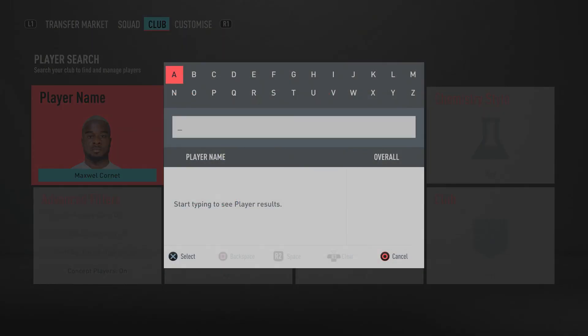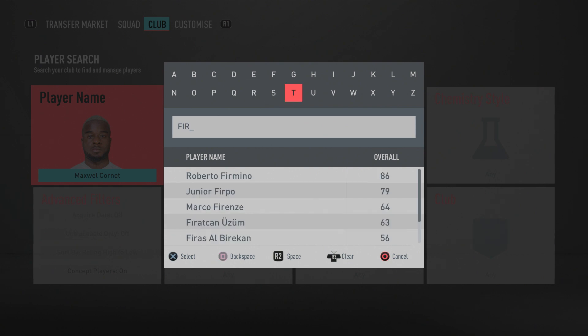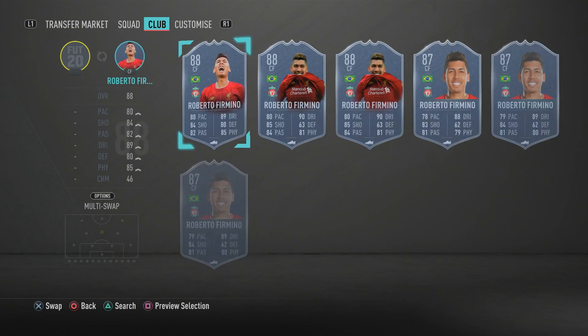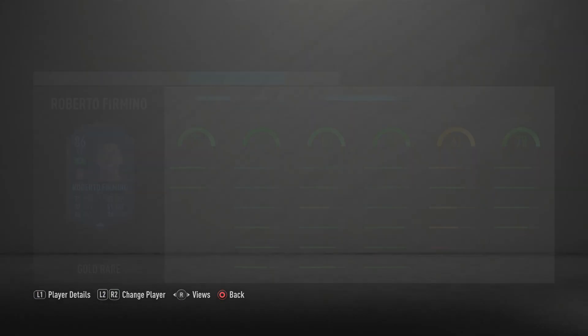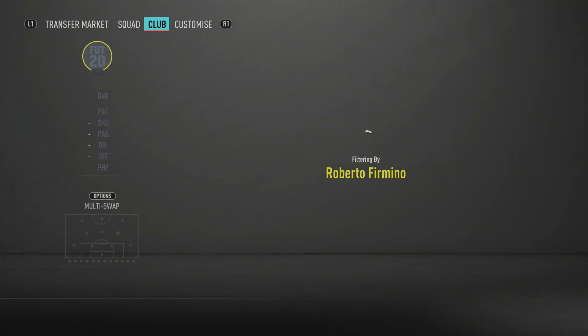In the CAM position we have Roberto Firmino — another five-star skiller with four-star weak foot. He's a very good creator and finisher. He's got 77 sprint speed and 78 acceleration, 85 finishing, 87 attacking positioning, 88 composure, 88 dribbling, and 88 ball control. He's calm, clinical in front of goal, and a very good dribbler — a very well-rounded CAM.